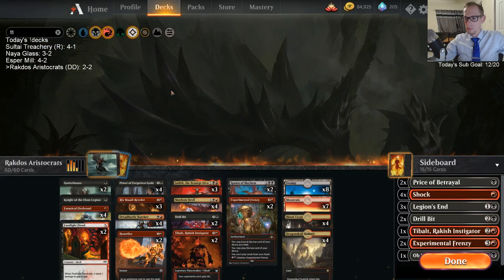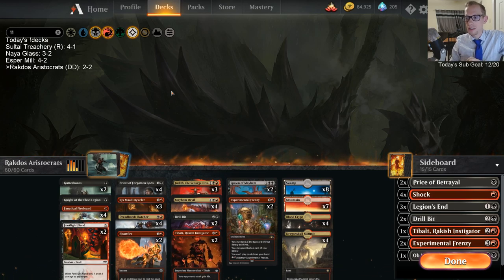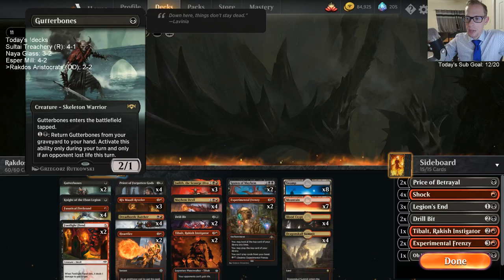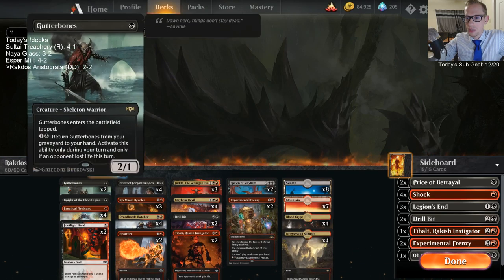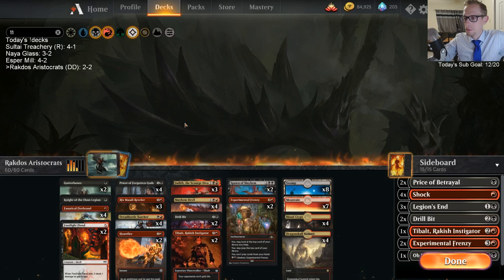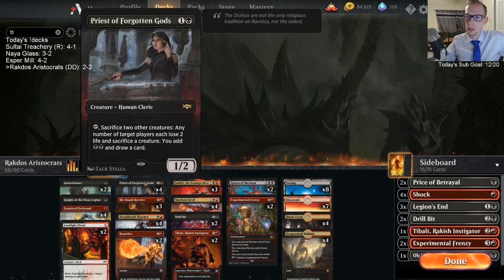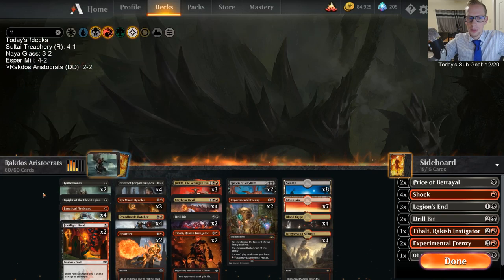About our deck: Spawn of Mayhem was okay, I liked it. Frenzies I really like — just love Frenzy a ton. I don't like these Gutterbones — keep playing Gutterbones and it's just never really impactful. Honestly the worst cards in our deck are Gutterbones, Priest, and Mayhem Devil — I honestly just don't like the sacrifice stuff. The sacrifice theme is just very slow and very fragile — Priest is just a one-two and it never really works.